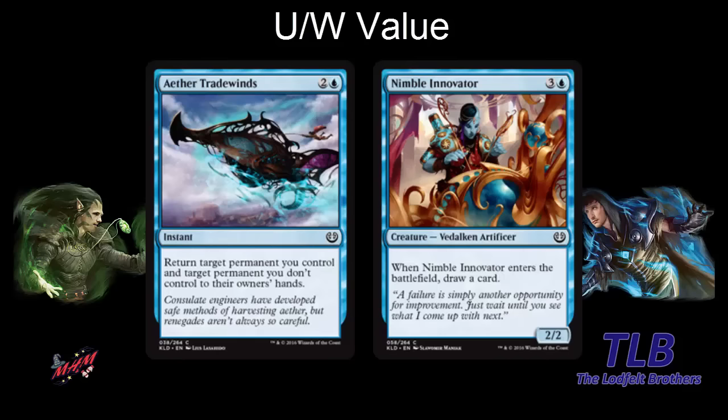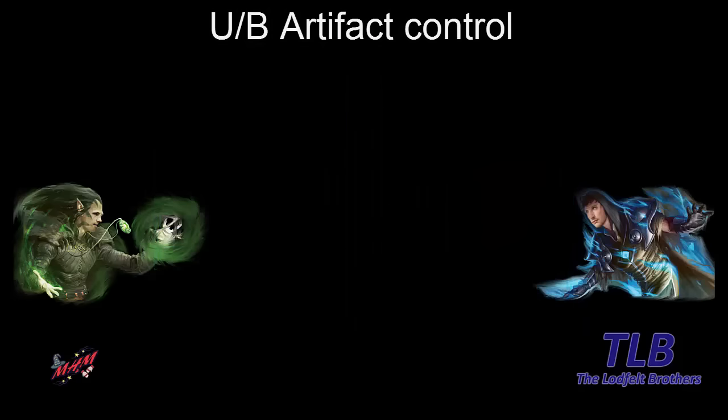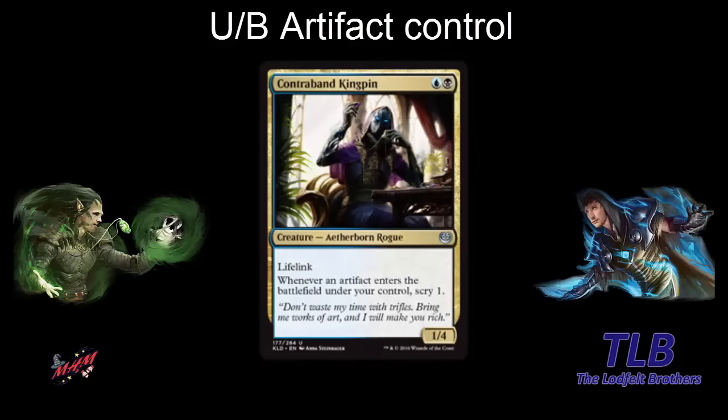Moving on from blue-white to blue-black. The signpost uncommon is Contraband Kingpin — blue-black, a 1-3 with lifelink. It also has an ability: when an artifact enters the battlefield under your control, you scry one. So blue-black is basically artifact control — it wants to slow things down, block, gain life, and scry. Everything a blue-black control deck wants. Blue-black artifact control is a good name for it.